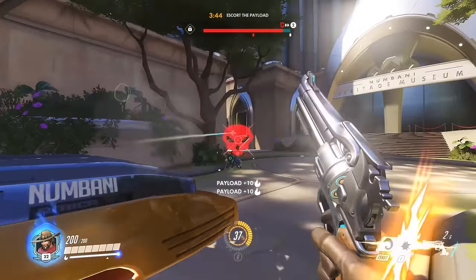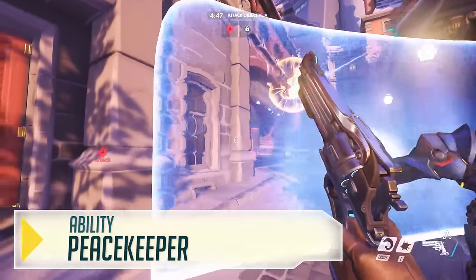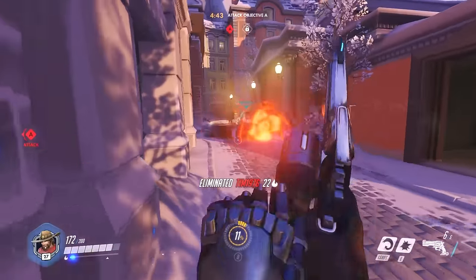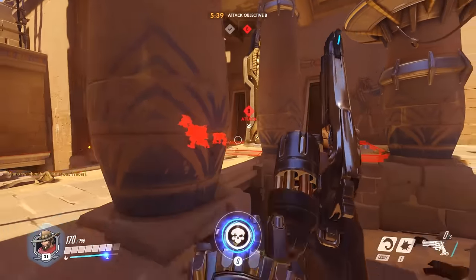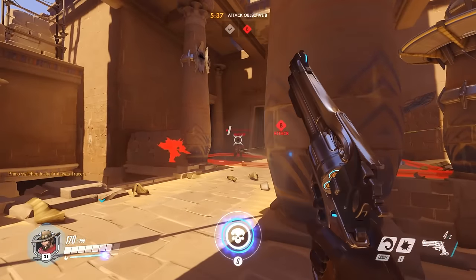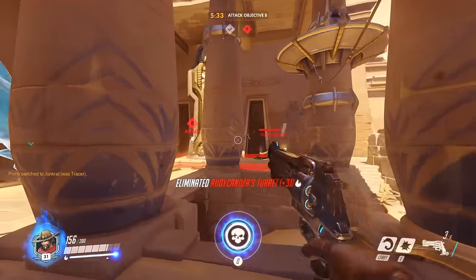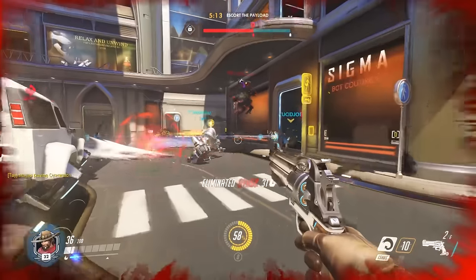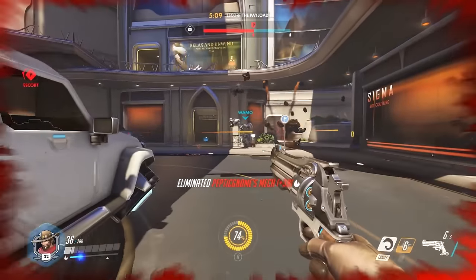Let's start with the basics. The Peacekeeper has two fire modes: you can fire single shots up to six, or you can fan the hammer and just unload all the bullets left in your clip in one go. The single shot is really solid for doing damage on the main objective — you're picking off heroes, you're hassling supports at mid-range — but you do need to land your shots. So if you're not super confident landing those shots, you're going to want to ease into McCree. But the fan the hammer is where things start getting really dirty.